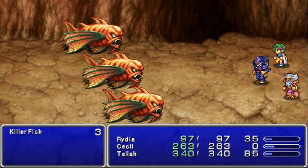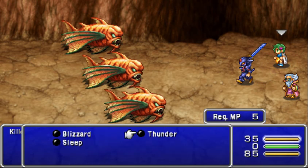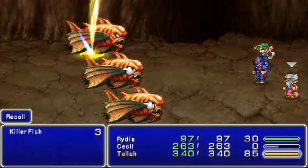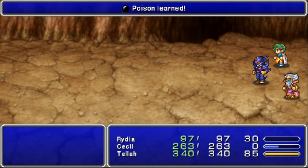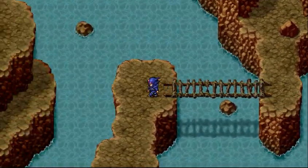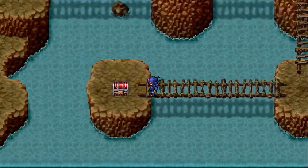As you can see, the monster encounter rate I was talking about — take two steps and another fight. Tella has a new ability in here called Recall. That's just going to recall some of the magic he knew when he was younger. He pretty much knew every spell there was except for the legendary Meteo spell, which he does learn later.